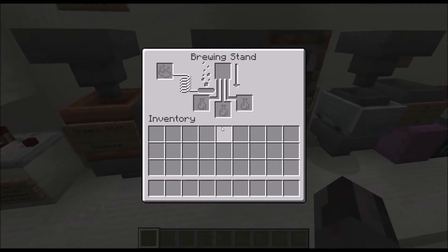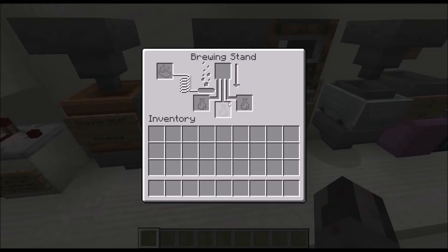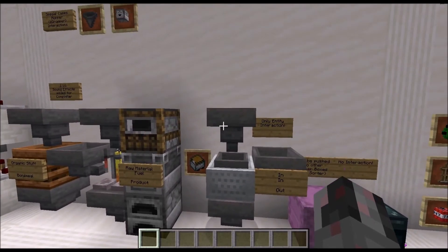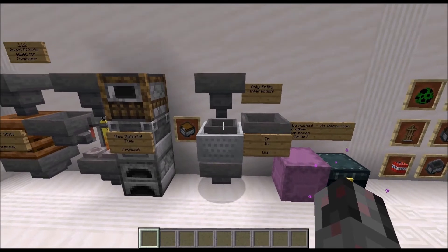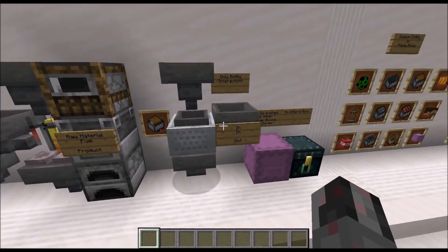The brewing stand is a bit special because there is some overlap. The raw ingredient goes in from the top. The blaze powder and the bottles come from the sides — they are essentially the fuel — and the product is also pulled from the sides, so there is some overlap between fuel and product slots. Next, the Hopper also interacts with chest minecarts and hopper minecarts: even though those are entities and not blocks, Hoppers interact with them. You can pull from the bottom and push from the top and sides.